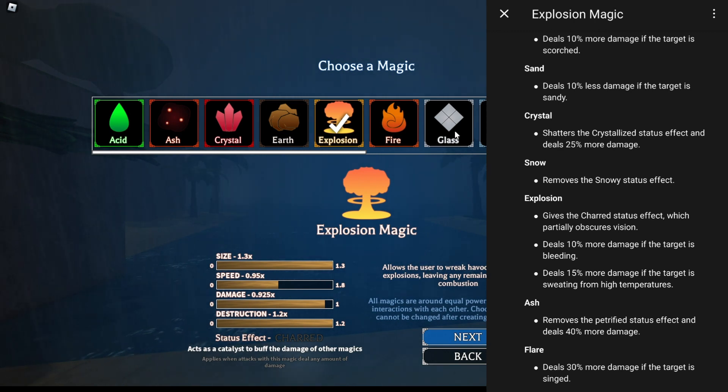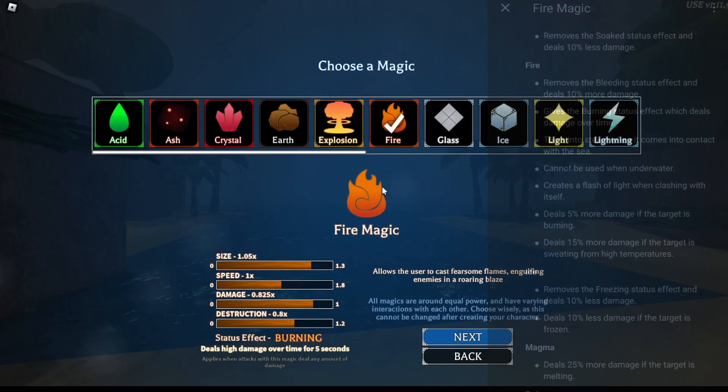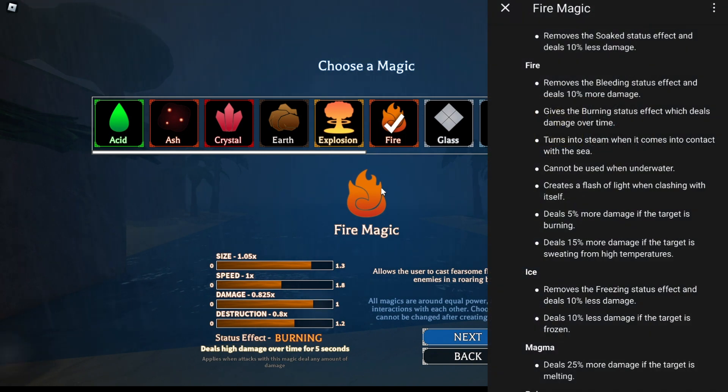Now we have explosion magic. Explosion magic gives 10% more damage if targets are bleeding and 15% more damage if the target is sweating from high temperatures. I would either pair explosion magic with iron leg — since iron leg causes bleed — or thermal fist, because thermal fist makes the character sweat.